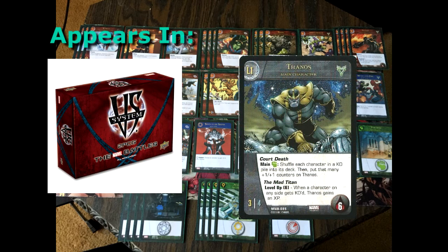Thanos has three attack, four defense, and can take up to six wounds. It's a solid opening stat with a powerful first superpower. Court Death can be activated during your main phase by paying a fortress location to shuffle each character in a KO pile into its deck, then put that many plus one plus one counters on Thanos.